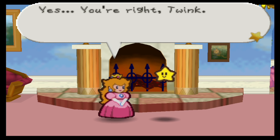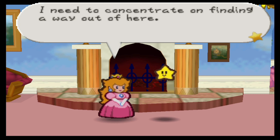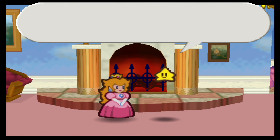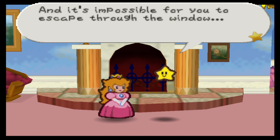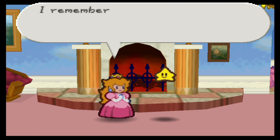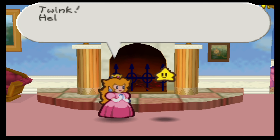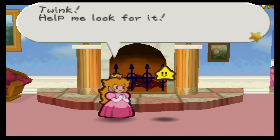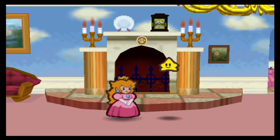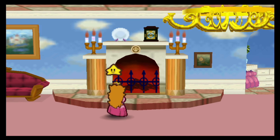Yeah, you're right, Twink. I must be strong. I need to concentrate on finding a way out of here. But there are tons of guards just behind your door and it is impossible for you to escape through the window. Oh wait a minute, I remember the minister telling me that there was a secret passage out of this room. Twink, help me look for it. A secret passageway out of here. We're actually allowed to control Peach now. Isn't that blasphemy?